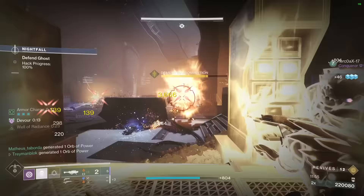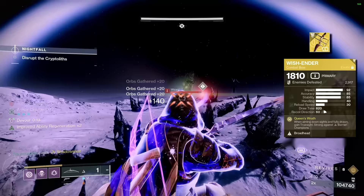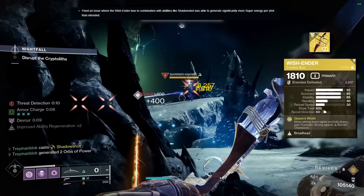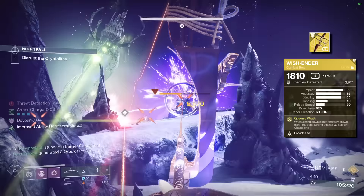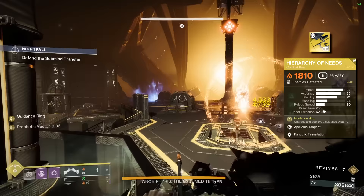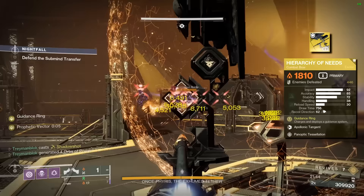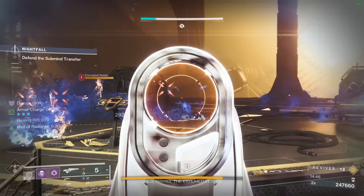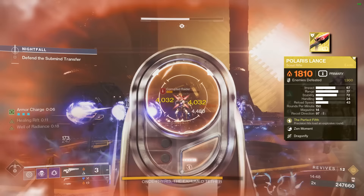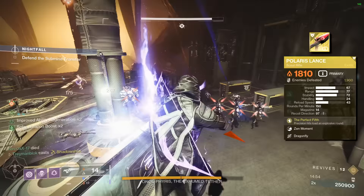Wish Ender is the perfect example, and even after its nerfs — or what Bungie likes to call fixes — with tether, it's still a very good and viable option simply because the bow itself is incredibly strong. Hierarchy of Needs is even better when it comes to super energy gain once you activate the guiding ring, because it also hits multiple times and hits very hard. The same goes for Polaris Lance, which is currently my favourite pick this season, because who doesn't like going Radiant and causing ignitions while playing Void Hunter.